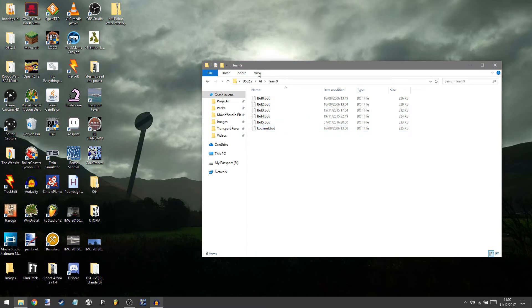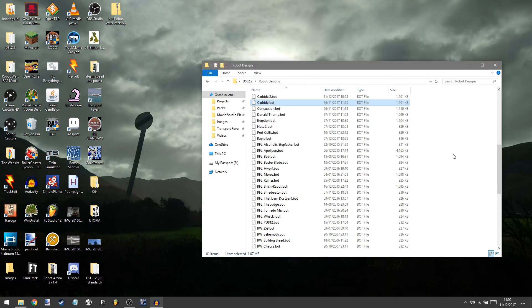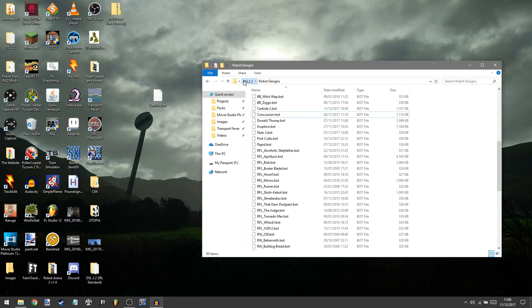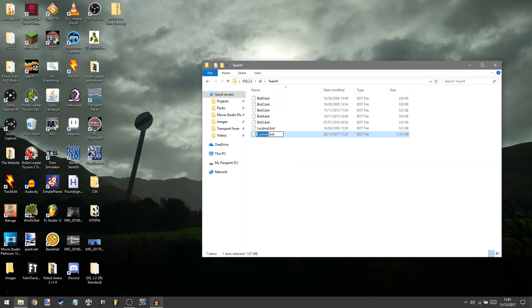Leave that there, don't touch that — it's a backup just in case things go wrong, and things often do go wrong. So, robot designs — this is the part you need Carbide for. We're going to go and get Carbide. I'm going to drag it, so I'm just going to drag Carbide to the desktop briefly. And then go into AI, team number 9. Drag that in and rename it the missing robot — Bot1. Bang, there we go. Now it's called Bot1. That should be it.